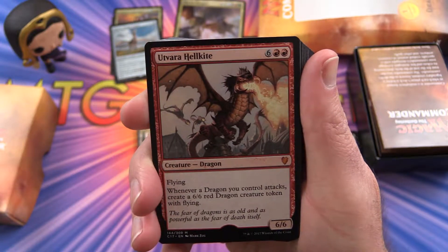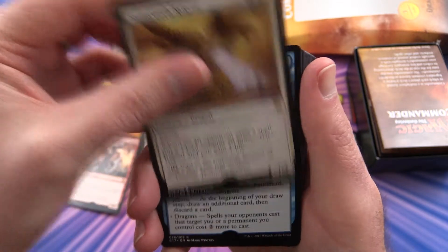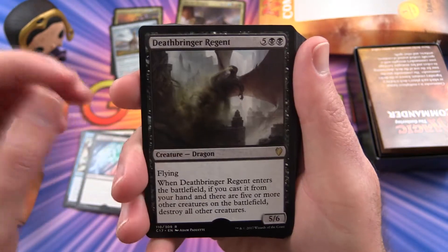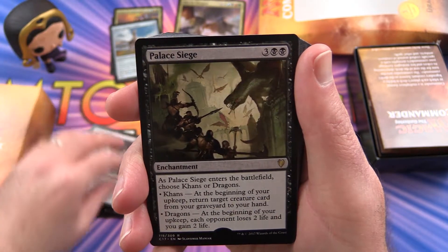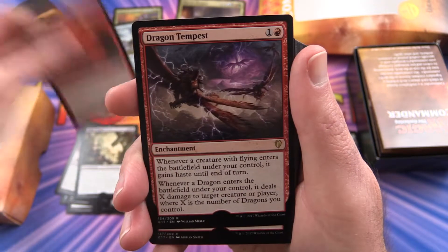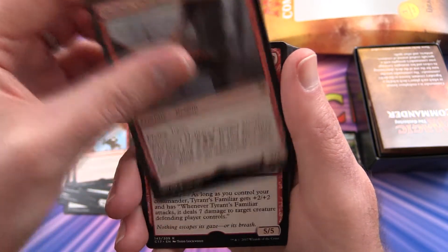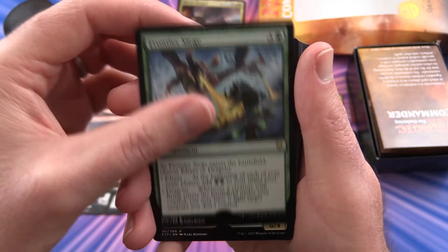We have Utvara Hellkite, Sunscorch Regent, Monastery Siege, Crux of Fate, Deathbringer Regent, Painful Truths, Palace Siege, Crucible of Fire, Dragon Tempest, Earthquake, Hellkite Charger, Tyrant's Familiar, Frontier Siege.